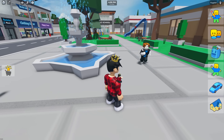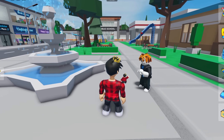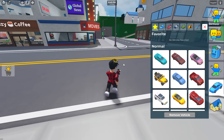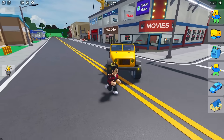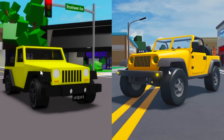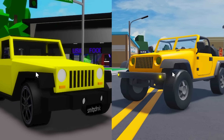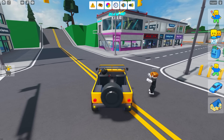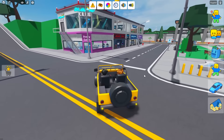Bacon showed up, so I invited him to test out how realistic this game is. We grabbed a car — it's just like Brookhaven. But if we put them side by side, we can see the copy beats the original in realism. Hop onto my Jeep, Bacon, and we'll uncover just how realistic this city is.